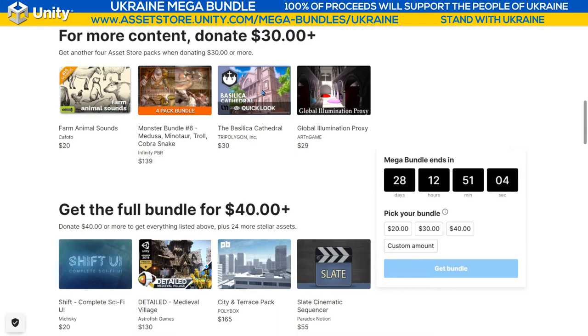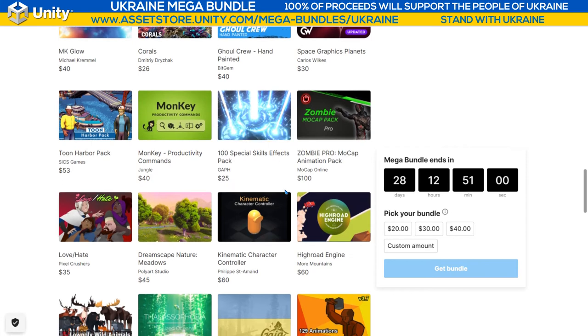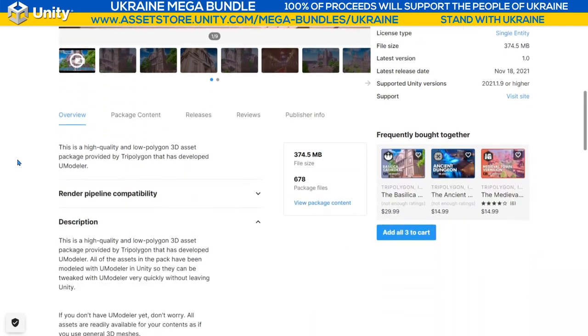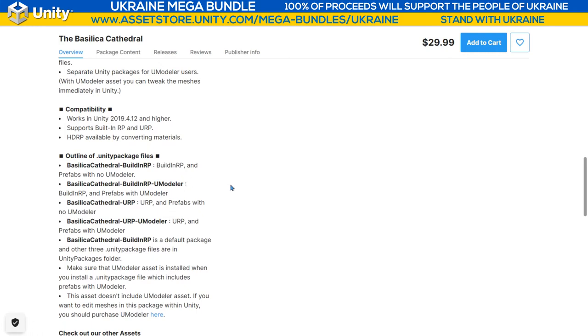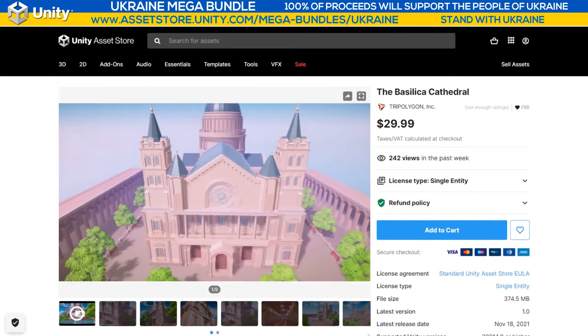First, let's play about with the Basilica Cathedral from Tri-Polygon, normally $30, and I'll also throw in the Kinematic Character Controller from Philippe Salman, which is normally $60. The Basilica Cathedral is very beautiful and was made using Umodeler. If you have Umodeler, you can download this package from the asset store and use Umodeler to edit it. If you don't have Umodeler, don't worry — you can still use it like a regular model from the asset store.